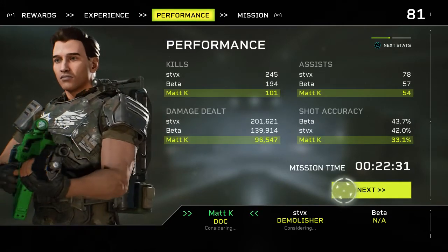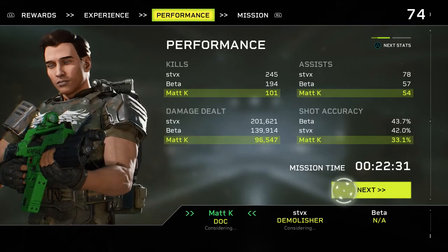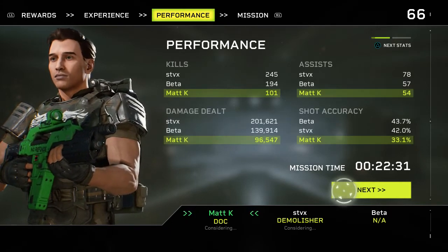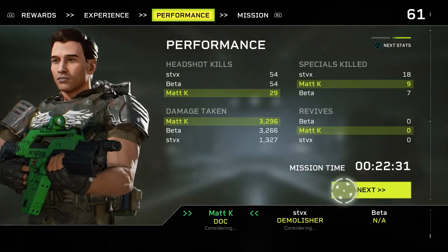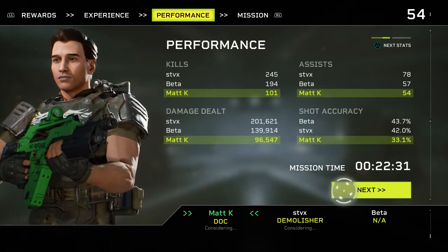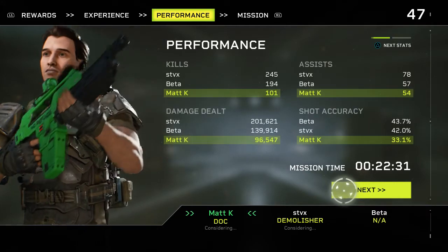Stats - I am just last place in everything, except damage taken of course. You got more specialist kills than Beta. We all have zero revives. I got more specials than Beta. I even put down a turret and I still have less damage. I thought I was doing better - well I put down the turret too. I have less damage than I did last time, and I actually fought smarter this time. I got a lot more kills than I did last time and I still am just underwhelmingly bad.